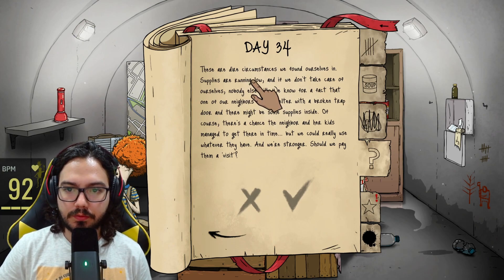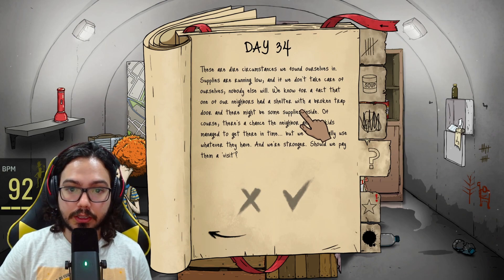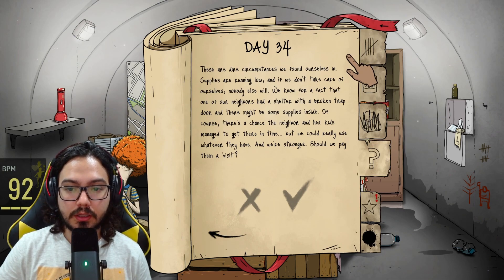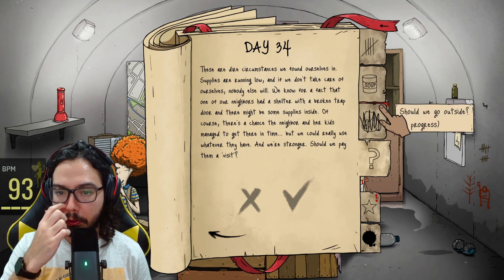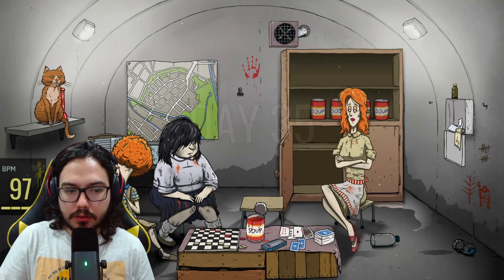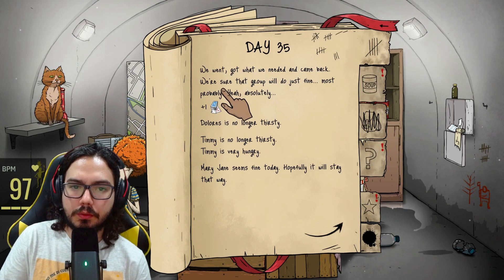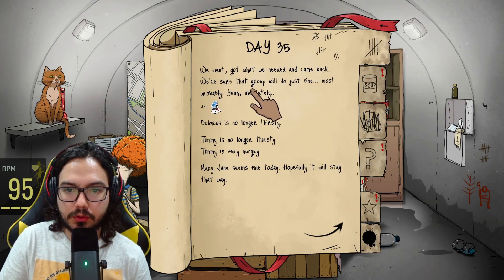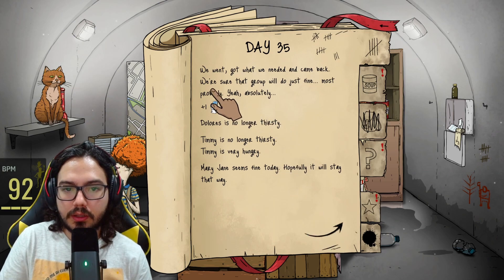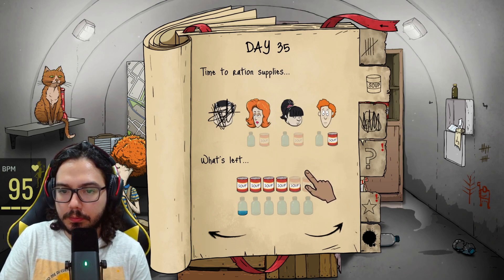Relax, take a deep breath — we should calm down before we start tearing things down. Maybe try relaxing a bit. Play some checkers! Having some fun made us forget about... what was it again? They're going crazy. Out of water. These are dire circumstances — supplies are running low and if we don't take care of ourselves nothing else will. We know one of our neighbors had a shelter with a broken trap door and there might be supplies inside. We went and got what we could — just a set of cards.